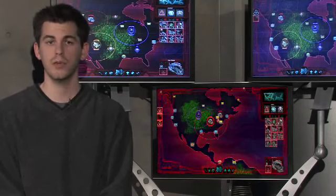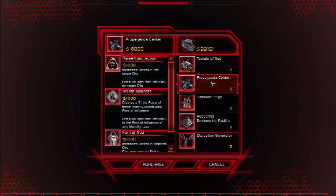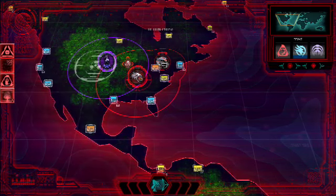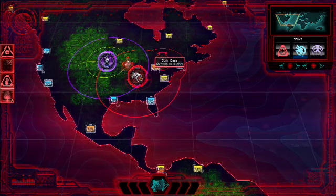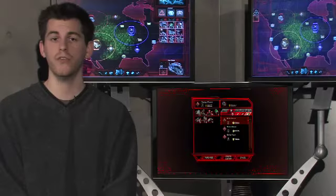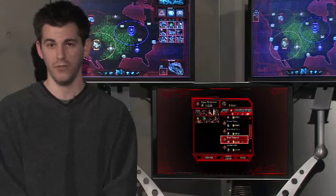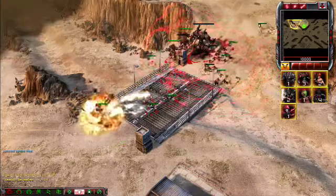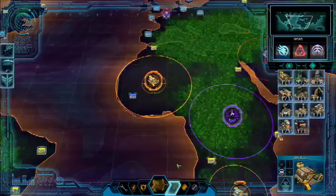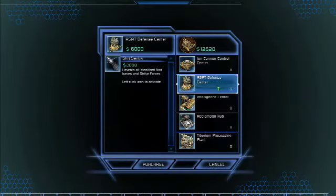You can also improve your odds by using support powers. These powers are unlocked through strategic structures, which can be built at tier 3 bases. Each base can only have one strategic structure. All three factions also have super weapons and epic units, each of which is unlocked via a unique strategic structure. Super weapons deal a lot of damage to strike forces and bases, and since they resolve immediately before attack and move commands, they're great for softening up your target before charging in with your troops. Strike forces containing epic units are devastating on the battlefield, and also affect cities and Tiberium on the world map. There can only be one epic unit per strike force, but multiple epic units can exist on the world stage.